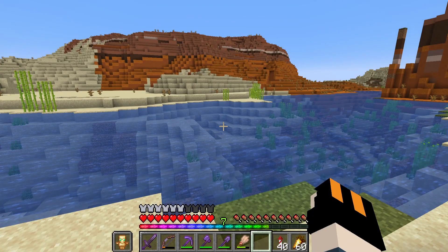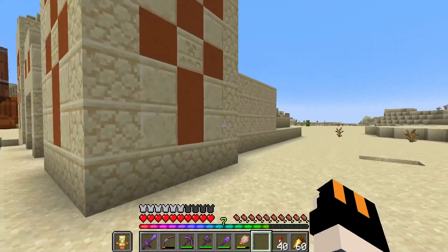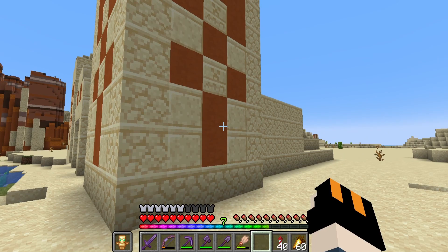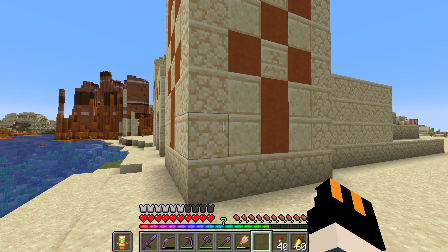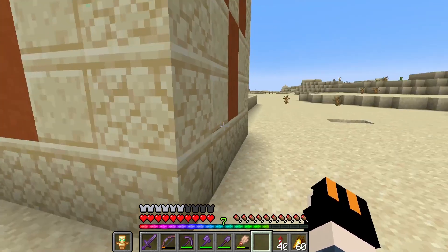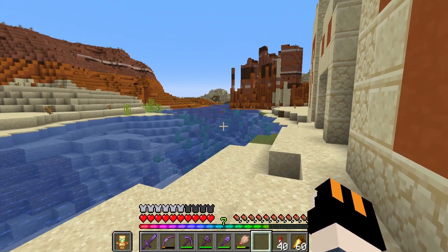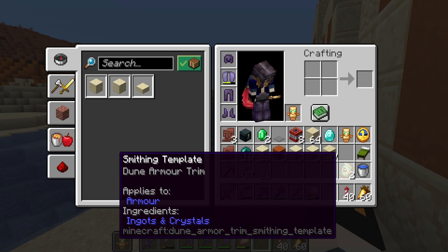The trail ruins didn't give us much of anything really — mostly junk items. So I decided to try a new place instead: desert temples. These also have suspicious sand rather than gravel and can give some of the items I'm after. I already did one desert temple but forgot to hit record, so I'm going to show you how it looks inside another one. It's a huge desert so I had no trouble finding one more, and in the first temple I found some smithing templates in the chamber below.